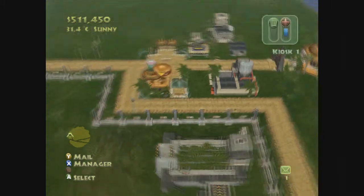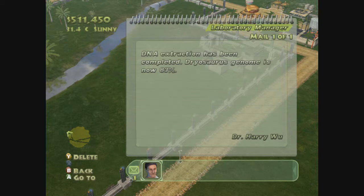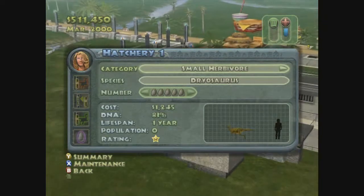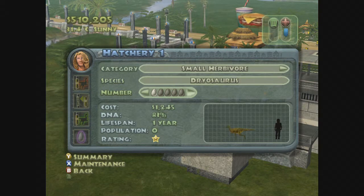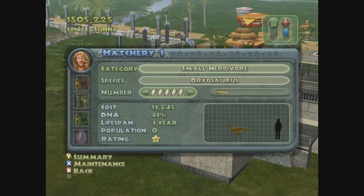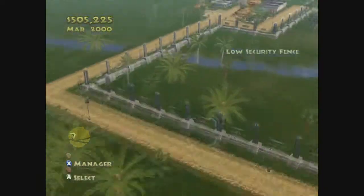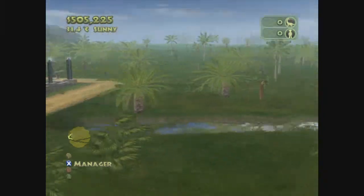We have an area — we're going to have a Dryasaurus. It looks like a velociraptor area, which is exactly what it is. Mail notification: completed Dryasaurus genome is now 80%. All right, cool. So we are going to do Dryasaurus — we're going to do all of them. Dryasaurus is coming out of our hatchery in a second, and that's going to be their area.